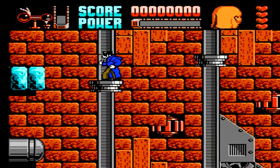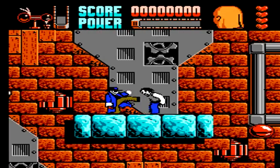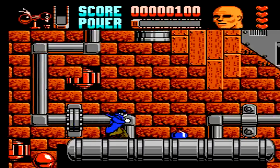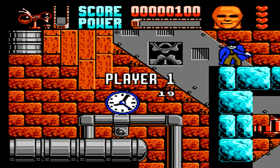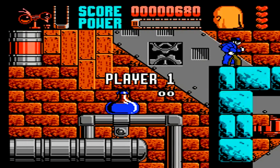To balance on the ropes, you actually have to use the A and B buttons in order to stay balanced, or else you fall off. Most of the perils throughout the levels can defeat you in one hit, so you have to be very careful. Enemies, however, take several hits to take out, and can actually hit you several times before you're taken out.